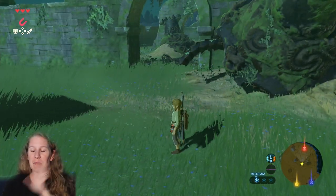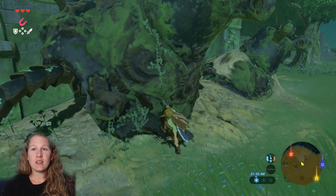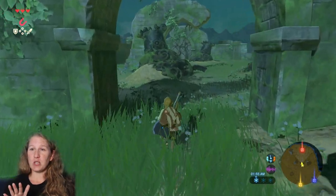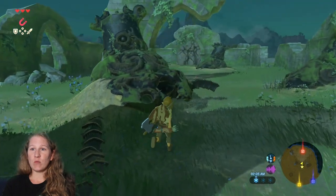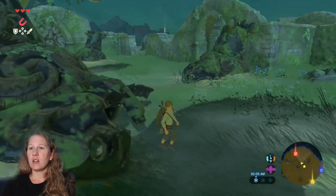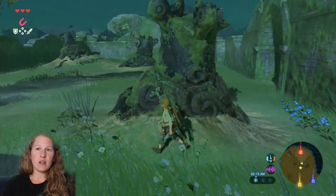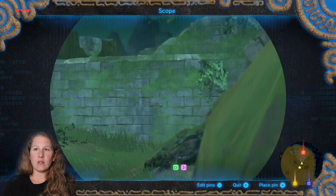There's special music that plays, which adds to the whole situation. On old guardians you can find parts that you'll need later, so you do want to approach guardians to see if you can do that. You'll learn how to tell if a guardian may wake up or not. This one definitely won't — see how it's kind of sticking out of the ground, all decayed. We're going to pop over to this other one, which looks like it could possibly wake up, and then there's another one over there.